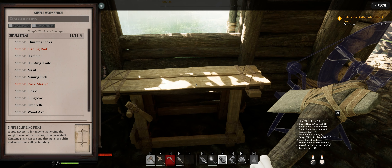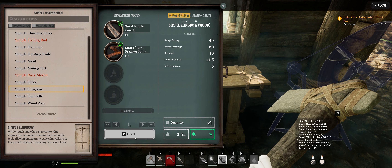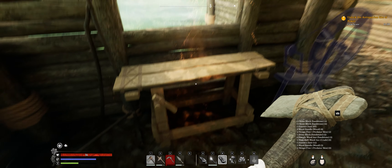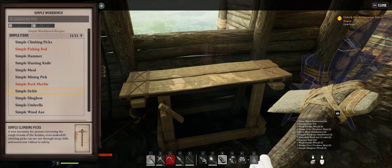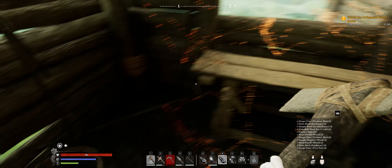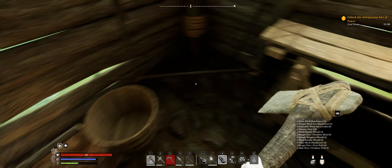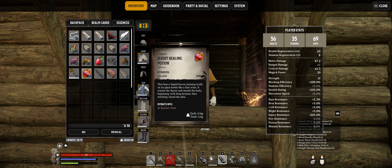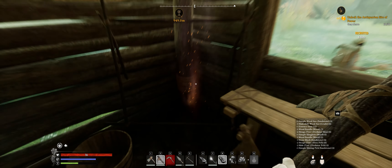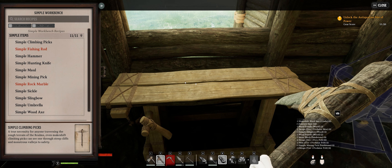We need to go ahead and make the rest of our tools now. I'm also going to go ahead and make a slink bow while I'm at it. Let's make sure we need some more straps — oh no, we're fine. Mining pick — yeah, we're going to need some more straps. All the effects are just awesome. Now we have a decent pick — that's not a bunch of twigs and rocks. Well, it's still sticks and rocks, but we're a step up from where we were.